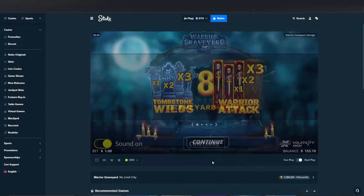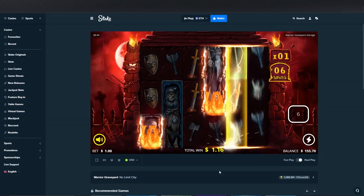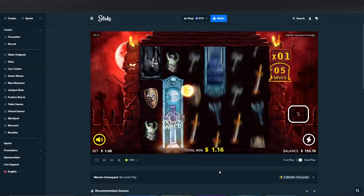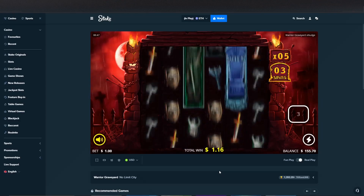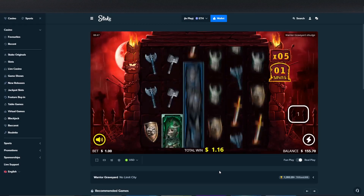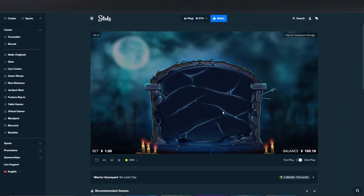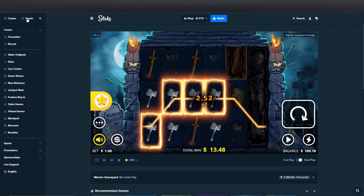Warrior Graveyard is next. We got eight spins here. We got another spin, some nice wilds — unfortunately not going to connect anything though. Four spins left, come on give us one monstrous hit. Last spin — 13.48x. On to the next one.